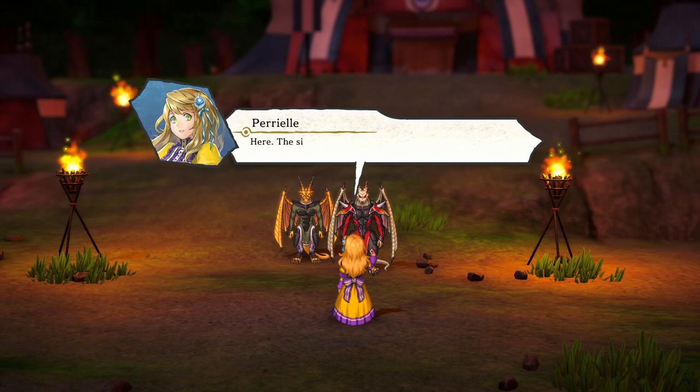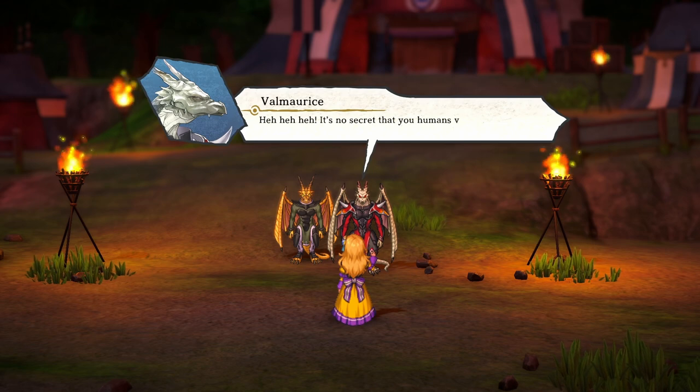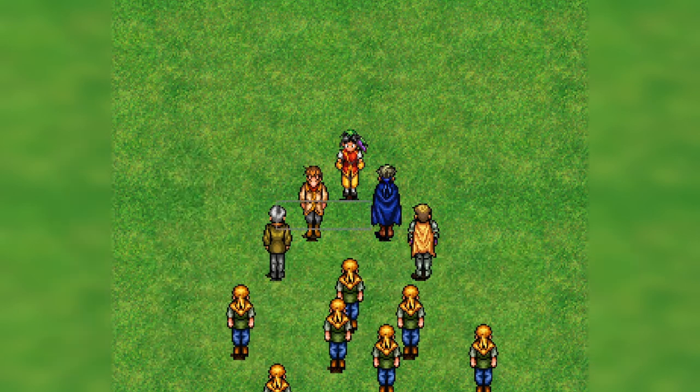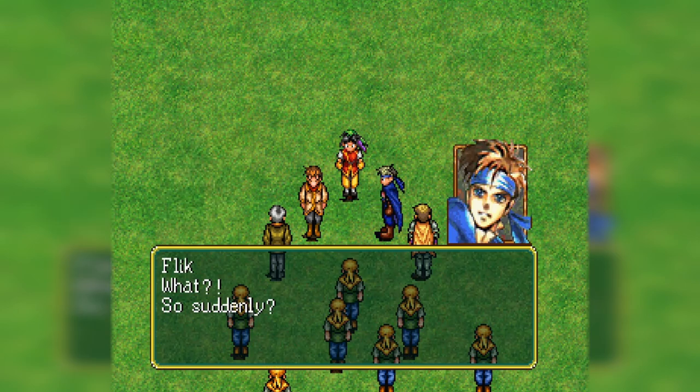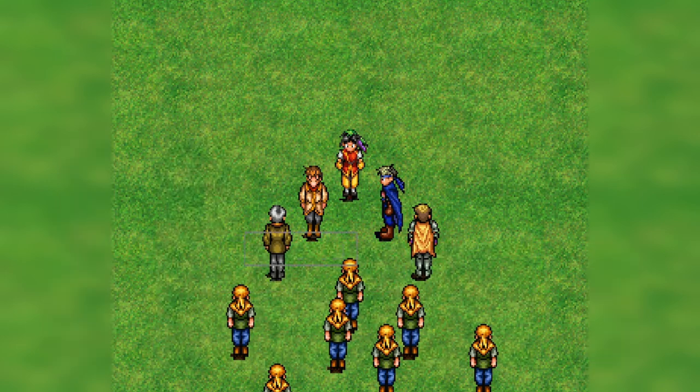Towards the end of Eiyuden Chronicle, the game briefly sets up that Perrielle has betrayed you, which we soon realize is a feint to sow confusion in the enemy ranks the next day. Meanwhile, Suikoden I and II aren't afraid to pull the trigger on actual betrayals — the first by Sanchez, who feeds the Empire information throughout the game.